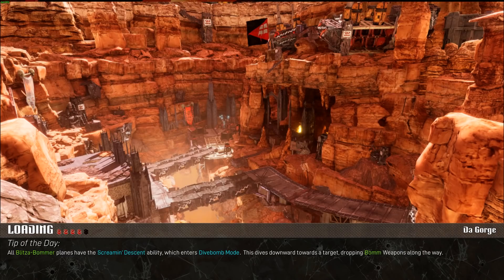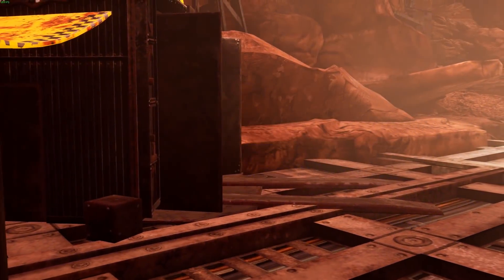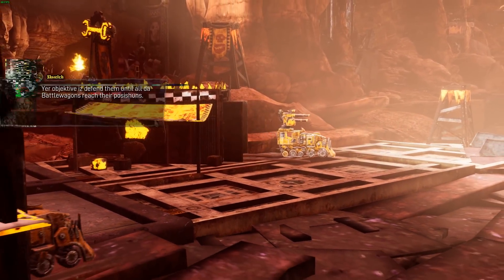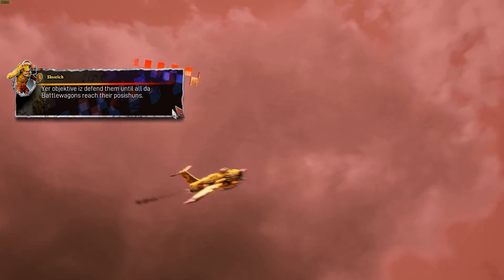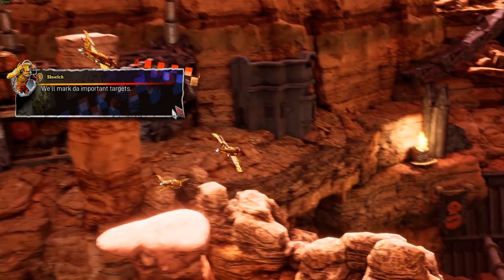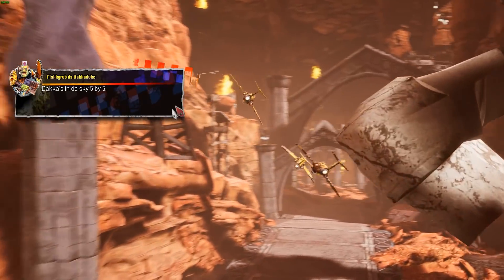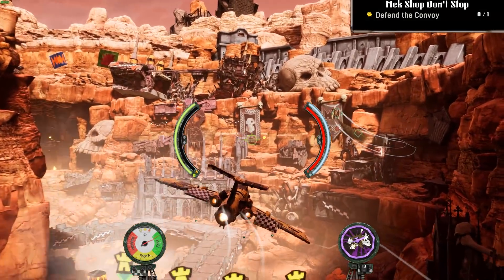Let's just dack things and kill things. So here we go, we're going into the mission — we are doing this for Gork and Mork. I am the greatest pilot there's ever been, and this one is Battle Wagons on the Way. We have to defend the battle wagons. Dacks in the sky 5x5! I love it — awesome orc stuff.